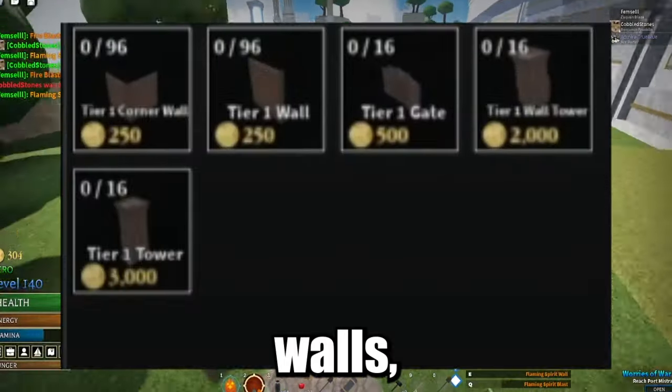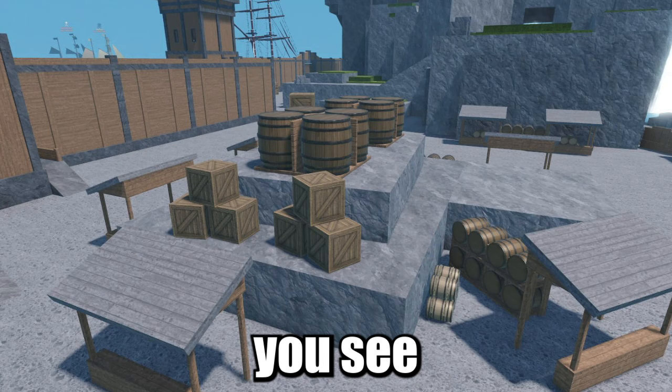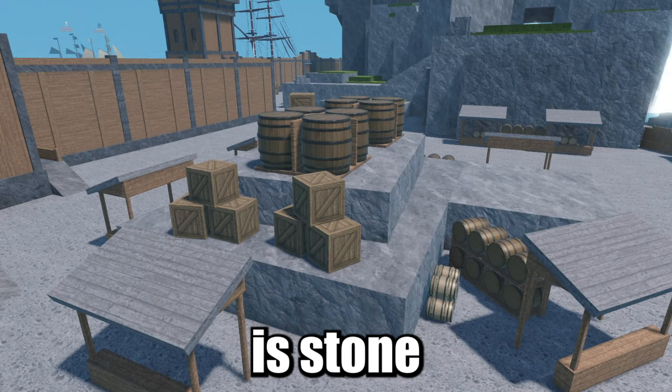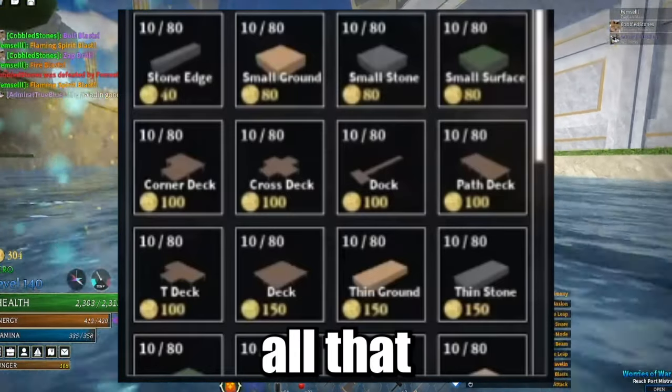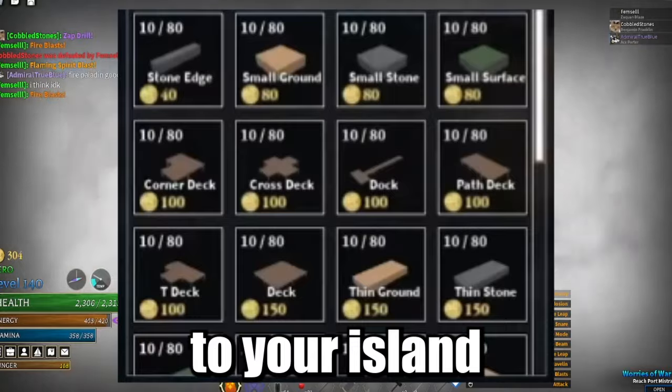Defense is for walls and all that stuff. Decoration includes things like the little crates you see everywhere, tables, and chairs. Terraform covers stone edges, small grounds, small stones, and all that stuff. Docks are also under terraforming, so you can add a dock to your island.